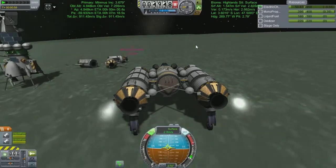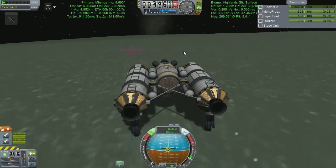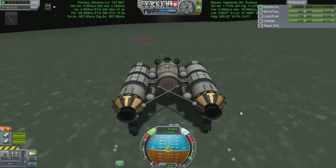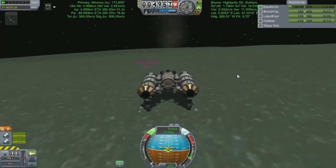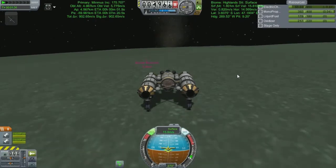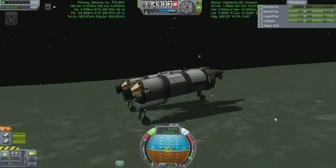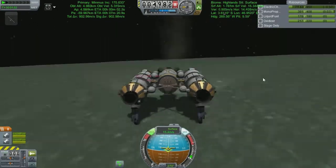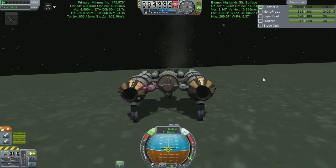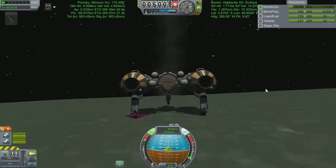Now this vessel here, the Spirit of Defiance, isn't quite set up optimally. When I built this vessel, I was under the impression that each science bay could get science both on the floor and in space. It turns out for things like the goo canister and the materials bay, maybe the temperature scan, but for the in-place science experiments, if you're in space, that just classes as one biome, not floating over the top of the biome underneath. So with that in mind, that means we can make lots of little surface readings and that is what we're going to do today - go around and find all the biomes that we can make surface readings from.